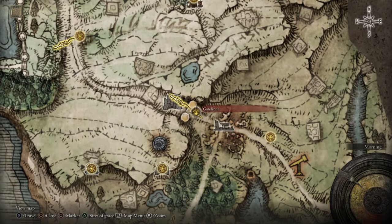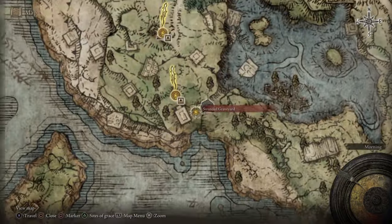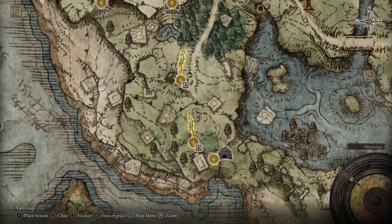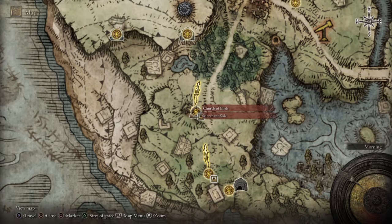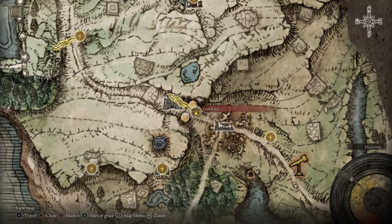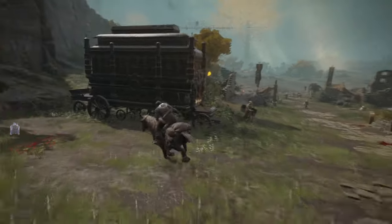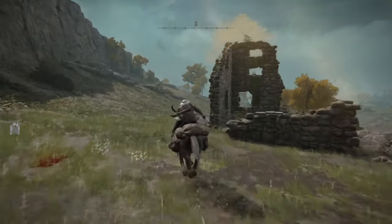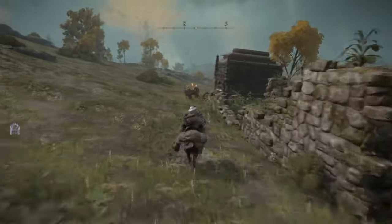Right now we're over here at the Gate Front. This place is usually where you start out — here in the Stranded Graveyard. You go here, here's the Golden Horse, you come to this church, usually you greet the merchant here, and then cross these woods into the Gate Front ruins — here's where you get the horse. After you get the horse, mount up and avoid these people. There's a lot of them and we're still at a very low level, so I'm just going to avoid them by going through here.